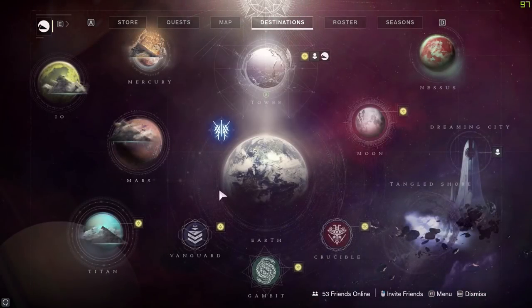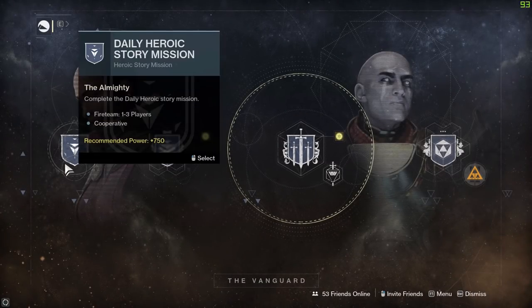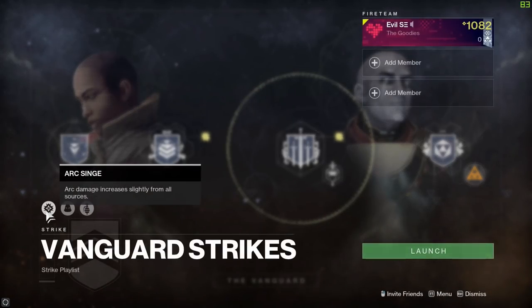Moving on to the vanguard playlist - that is your map screen by the way - you've got four items on the menu. There are daily heroic story missions where you can replay the most favorited missions from previous campaigns. But the meat and veg starts at the vanguard strikes playlist, where you can get pinnacle gear by completing strikes using the same subclass element as the currently active element burn. This week it's Arc, so equip your arc character and do three strikes without switching off arc.